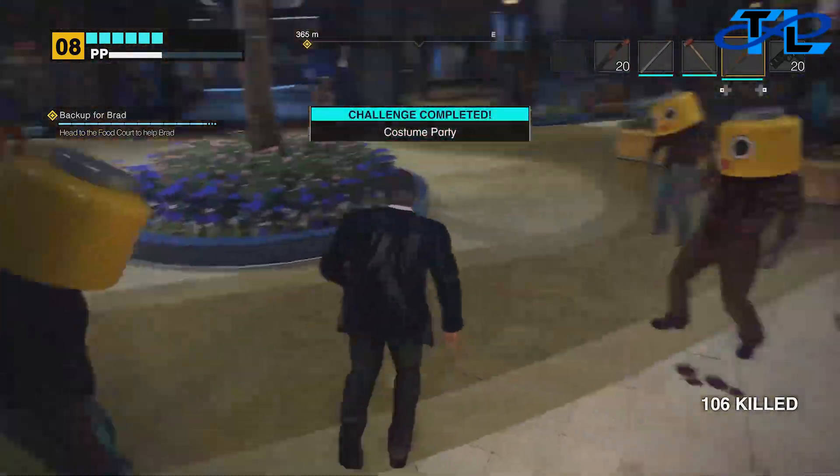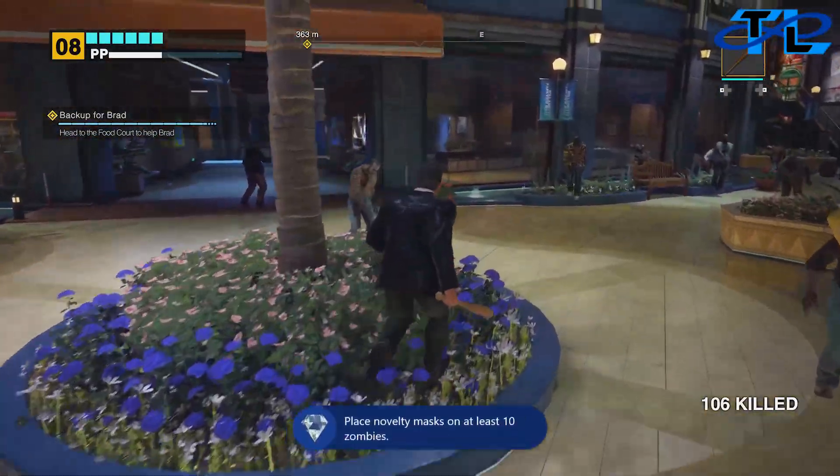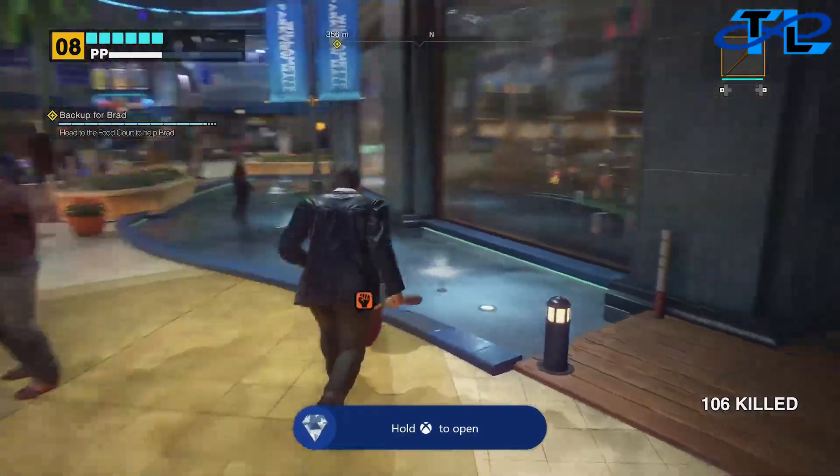Once you've put a mask on 10 zombies, you'll grab your achievement — Costume Party. Simple and easy, right at the very start of Dead Rising Deluxe Remaster.